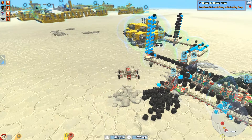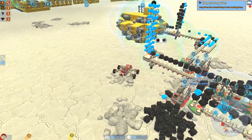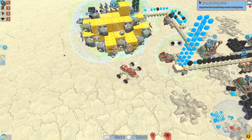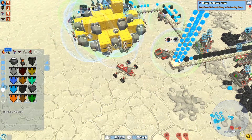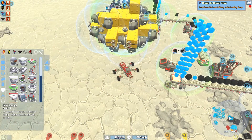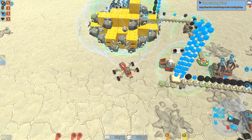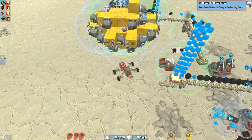Oh, somehow the Celestite is being picked up over here — I thought this was far enough away. Oh my goodness, this is just disaster. Let's fix this as well. So Zedius mentioned that you could stack auto miners — I'm not sure if that has been fixed or not. I haven't been able to stack them.